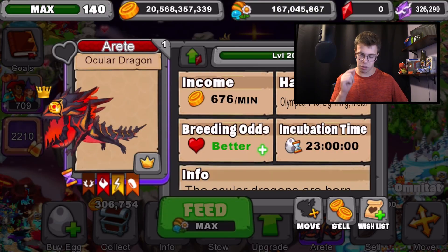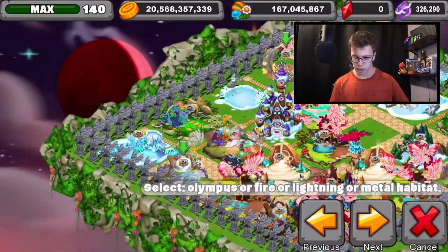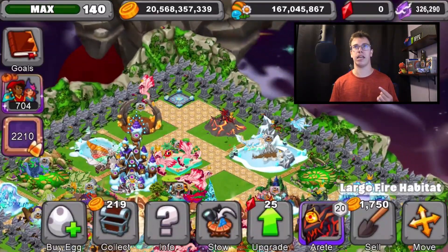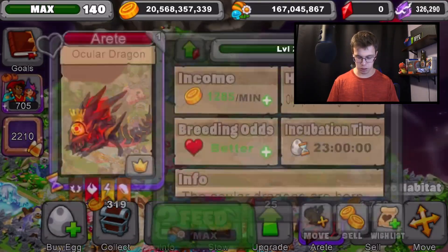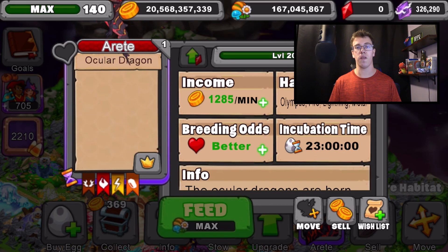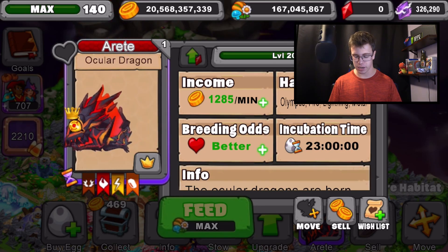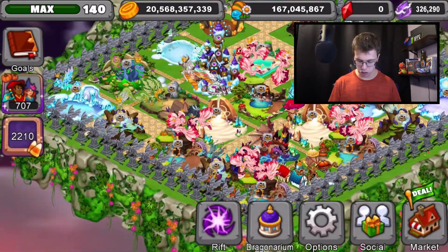Now what we do is pretty simple — we're going to move it over to one of my gold farms on my Overgrown Island to see how much it produces. I already have the lightning, metal, and fire boosters over there, so this will be interesting. It produces a total of 1,285 gold a minute — that is ridiculous! I think that's more than a Quintessent, let me actually double check.